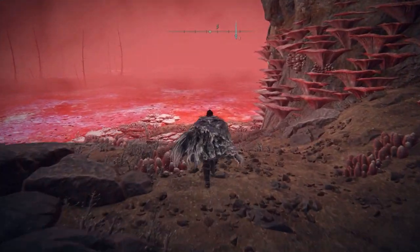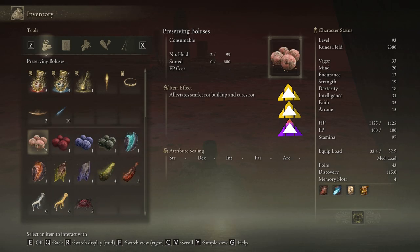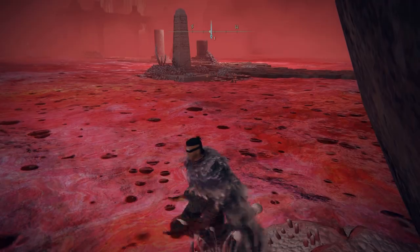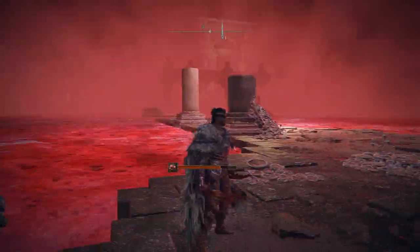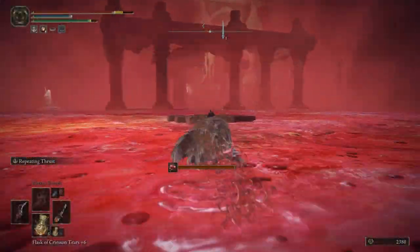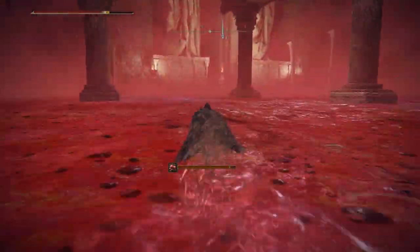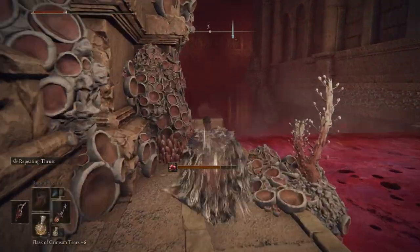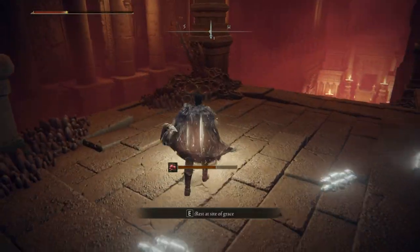Once you reach the scarlet rot lake, you can cross this place by using preserving boluses or by simply running all the way across to the other grace. Once you reach this grace, just follow this path.